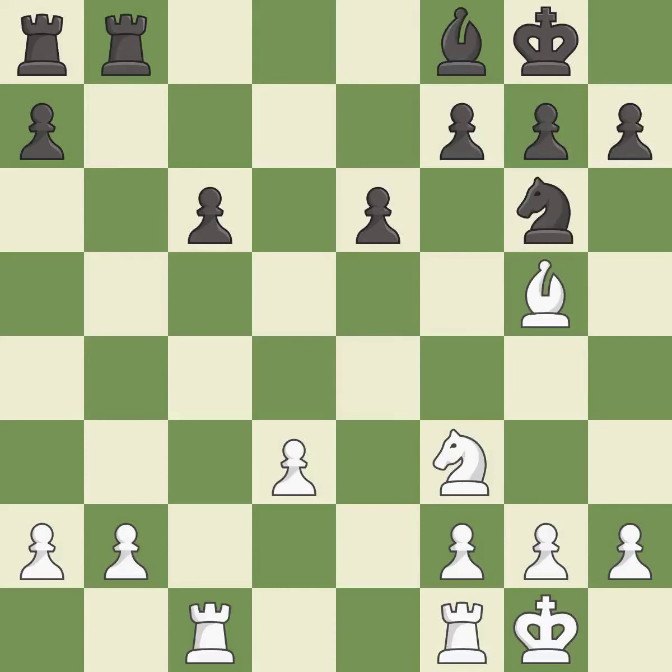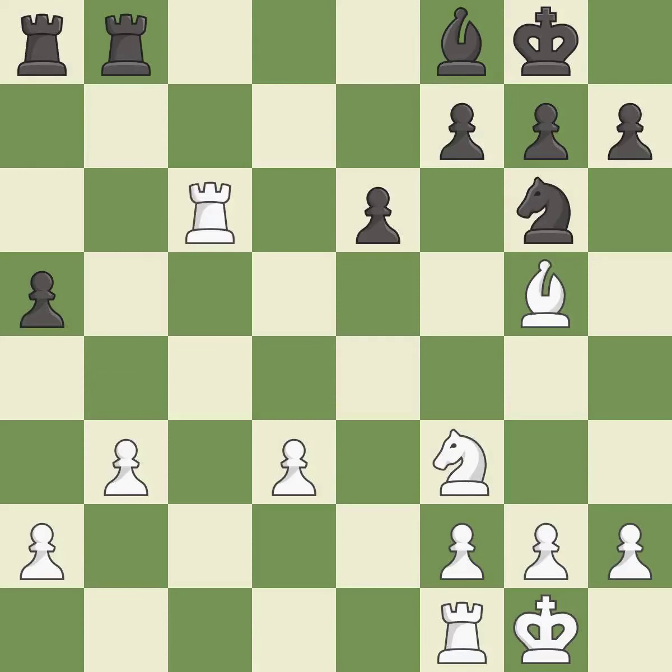This moves the bishop to safety. This threatens to activate a rook by getting it to the 7th rank — it is excellent. This moves the pawn to safety — it is good. A solid choice — it is excellent. This is the strongest option — it is best.